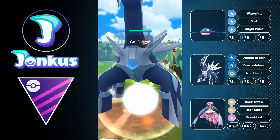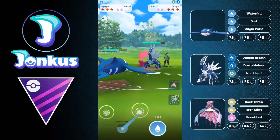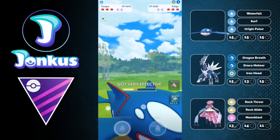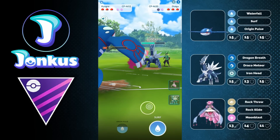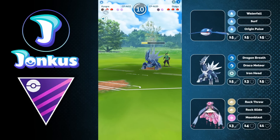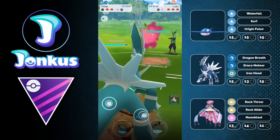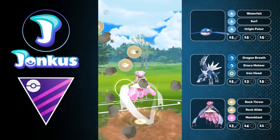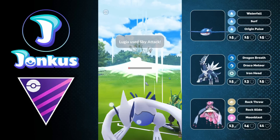Next game — Kyogre against Dialga again, not ideal, but I stay in and try to get a shield or switch advantage. I call the Iron Head bait, and then I bait them with Blizzard — they don't call it and shield up, letting me go for another Surf, getting them low and into farm range for my Dialga. Then Lugia comes in — look at the damage output from our Mega Diancy. We just farmed them down to half health. This is a fully XL Lugia, the bulkiest Pokemon in Open Master League, and it still takes so much damage.